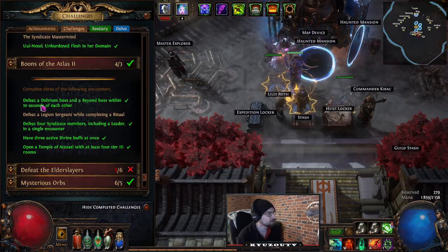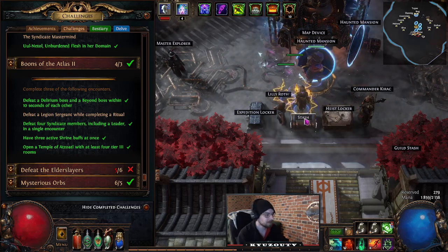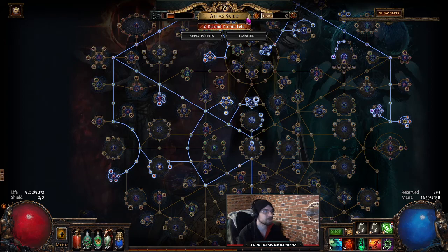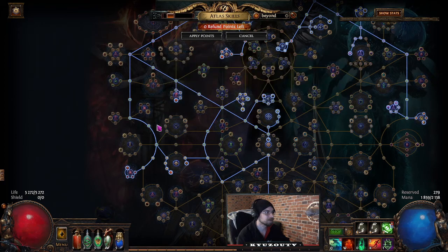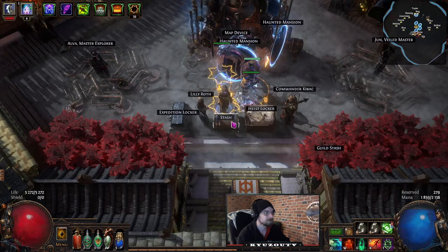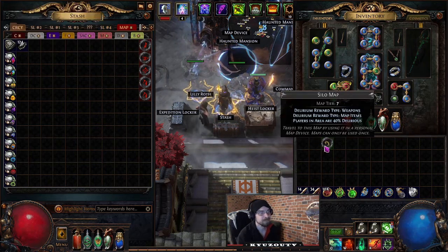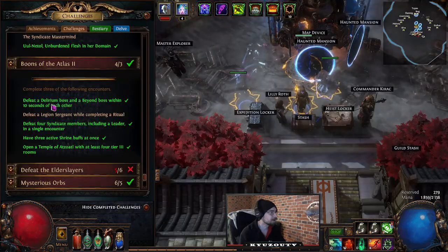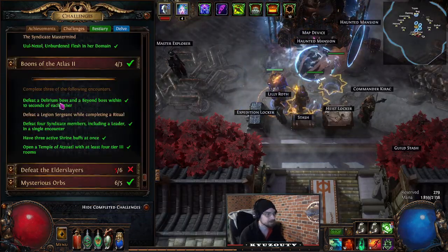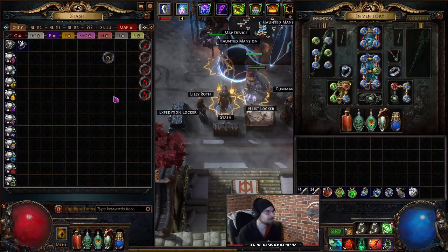Boons of the Atlas 2 — Defeat a Delirium boss and a Beyond boss within 10 seconds of each other: grab the Beyond atlas nodes like 'Torn Veil' and 'Scent of Blood', make sure your Delirium map has Beyond on it, and hope to get lucky. I actually did this one accidentally while running some white Delirium maps.